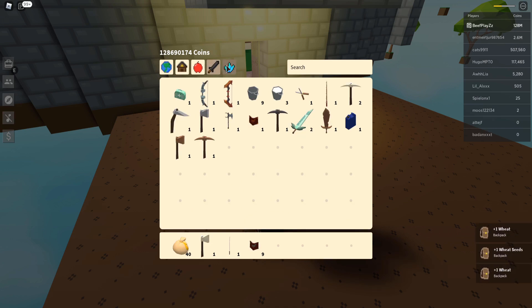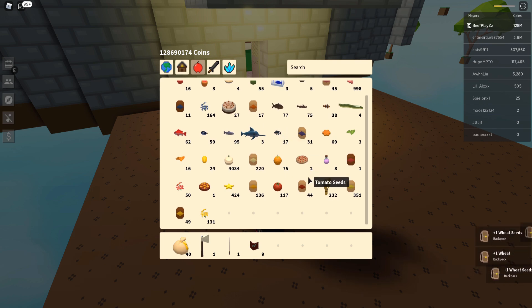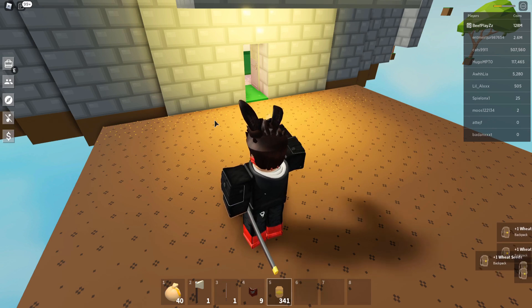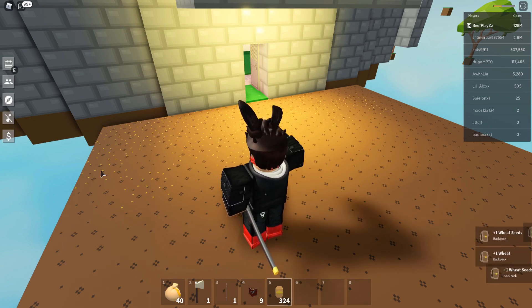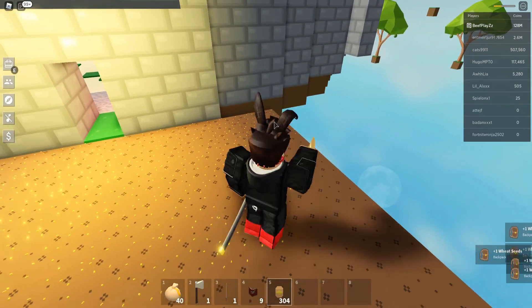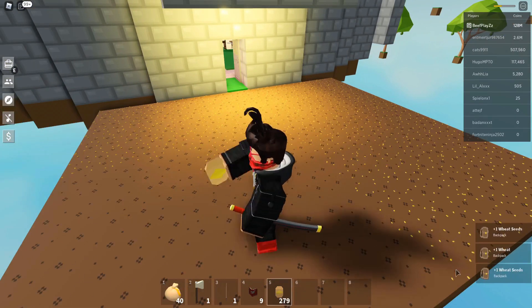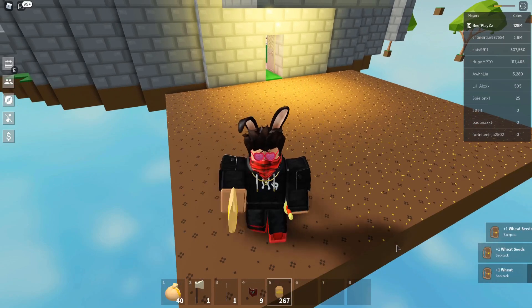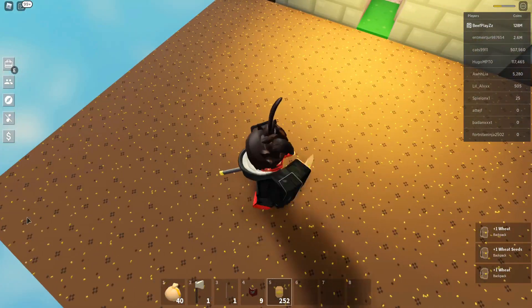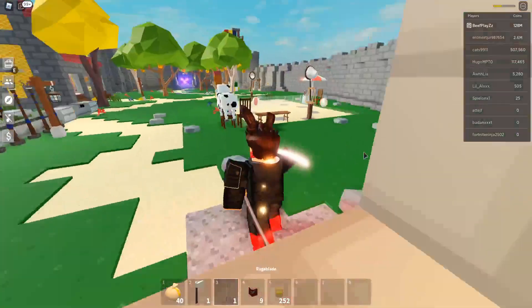There's going to be some automatic milk producers and stuff, which is going to be absolutely awesome. Let's make sure we replant this to keep the cycle going. We only have 300 wheat, so let's spam this down and do it as quick as we can. I didn't actually know before that you could just hold it down and it will automatically place — that's pretty cool.